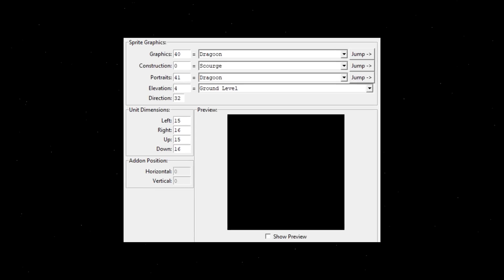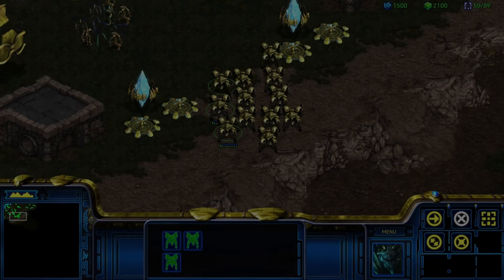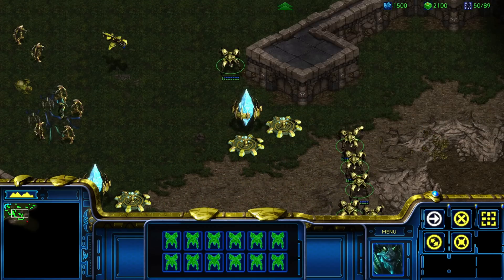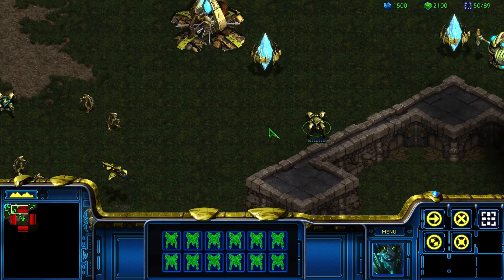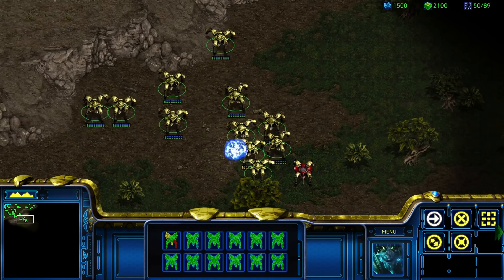To discover what StarCraft pathfinding has in store for us, let us analyze the Dragoon. The Dragoon is a unit with a size of 32x32 pixels, with its movement controlled by IscCrypt — an animation script that tells the unit how many pixels forward it needs to move each frame of its walking animation. Some similar units include Ultralisks, a larger 32x32 unit, as well as Siege Tanks, Goliaths, and Reapers — all of them 32x32 units with IscCrypt-controlled movement.